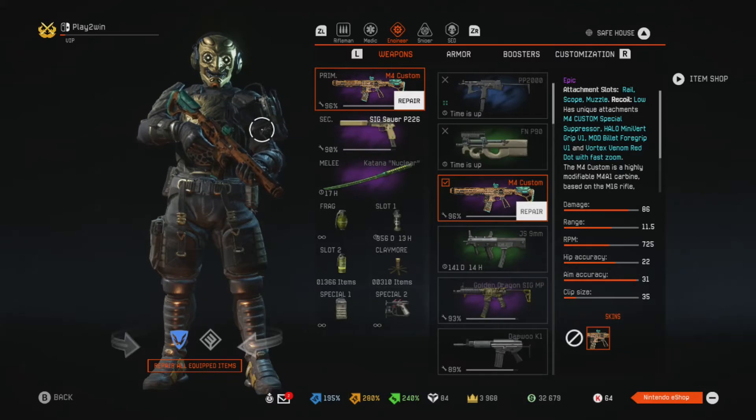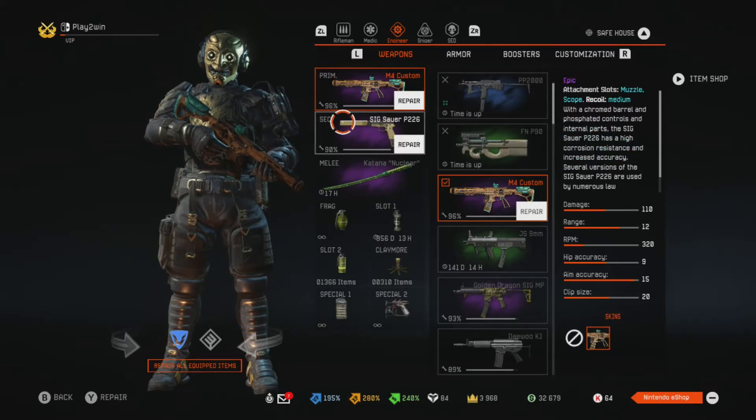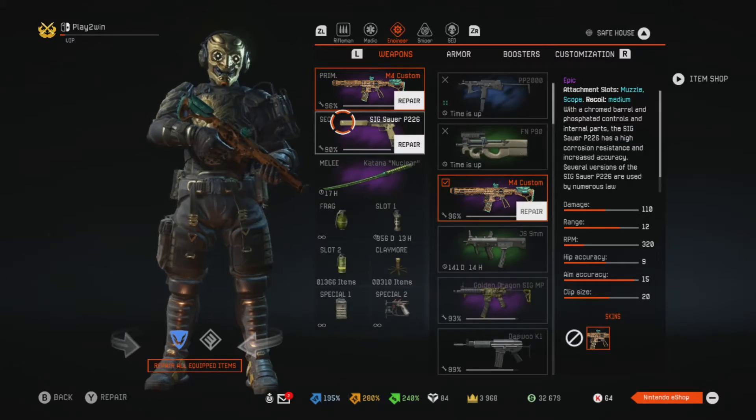Hello warriors, welcome to another video! In this video we're going to try the Sig Sauer P226, a favorite weapon for many. It has 110 damage with a range of 12, normal RPM of 320, 9 hyper accuracy, 15 aim accuracy, and eclipse size of 20 — very, very nice. We get this with the second level of the battle pass.